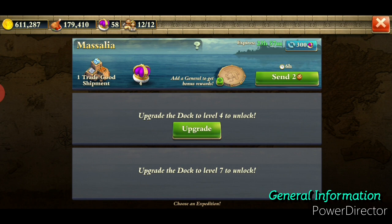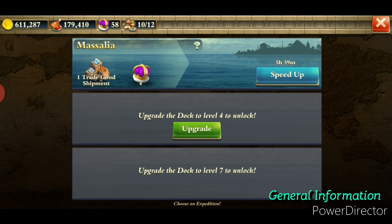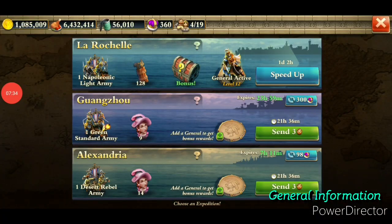An important point about the dock is that a specific amount of citizens is blocked and unavailable when sent on an expedition. Unlike researches and upgrades, we are not able to get them back — we can only speed the expedition up with speed-ups or crowns, but we cannot cancel an expedition to retrieve citizens. You also have the opportunity to optionally add a general to the expedition along with your citizens. Adding generals will bring back some random bonus which you cannot foresee — it could be lame resources like gold and food, but possibly diamonds or additional museum materials.